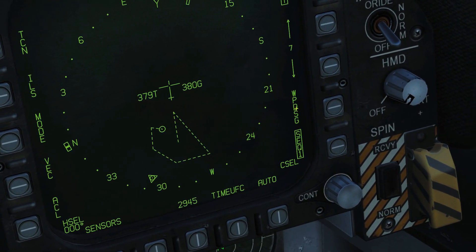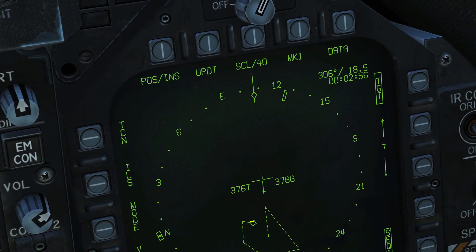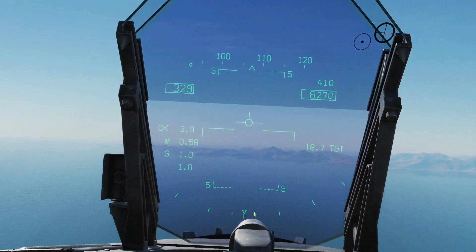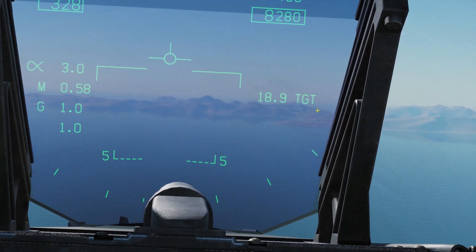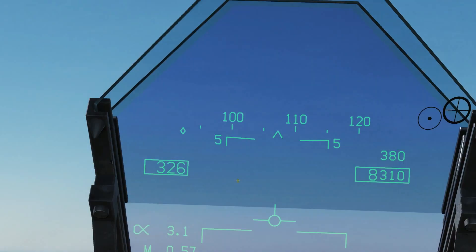I'm now going to press waypoint designate. And let's turn it from a waypoint to a target point. TGT means it's a target. We can tell our distance to it here — 19 miles and increasing.